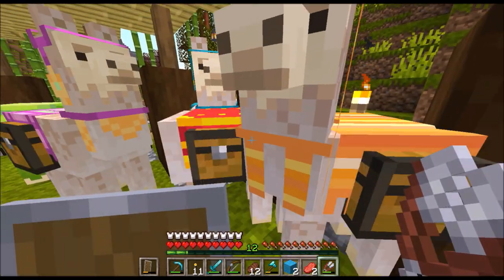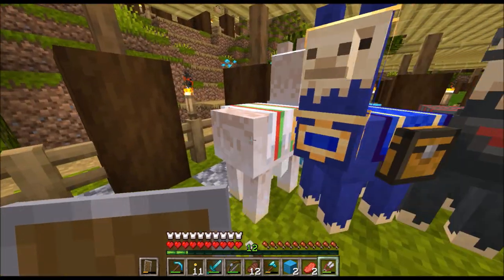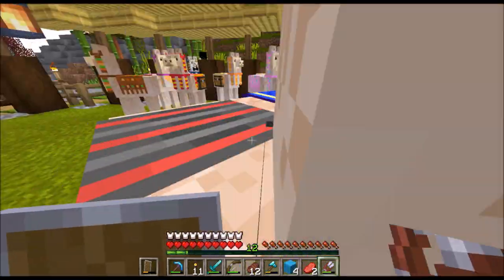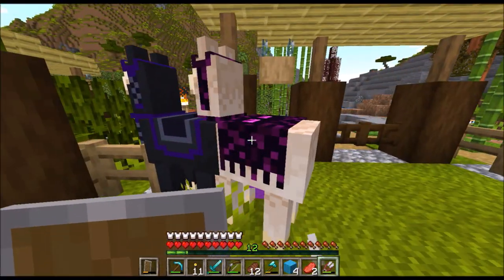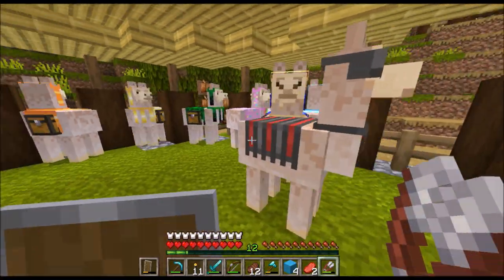This is my survival world after all, and I do need the colorful wolves. So I'm going to go around and shear everybody so you guys can see that no matter what color each llama is, they all get sheared the same way. And not to make some kind of political statement with llamas, but that really is how it works here.